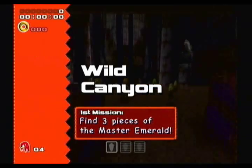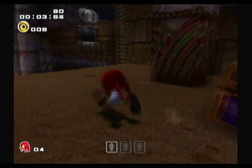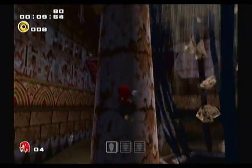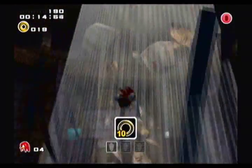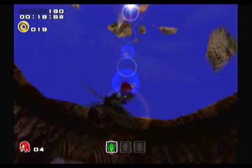Alright, let's go ahead and do this. This is Knuckles. I really hate rap music, so that's kind of why I don't like these. On the spiral tile. I usually just fly around in these stages hoping to find it unless I get a really obvious hint. Basically you just have to find the three shards of the Master Emerald. That's really it.